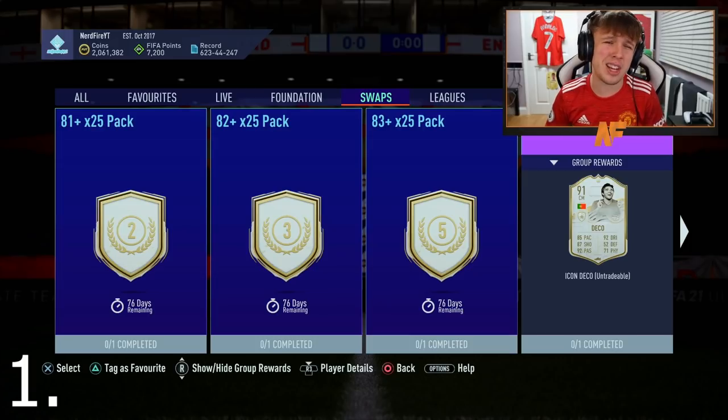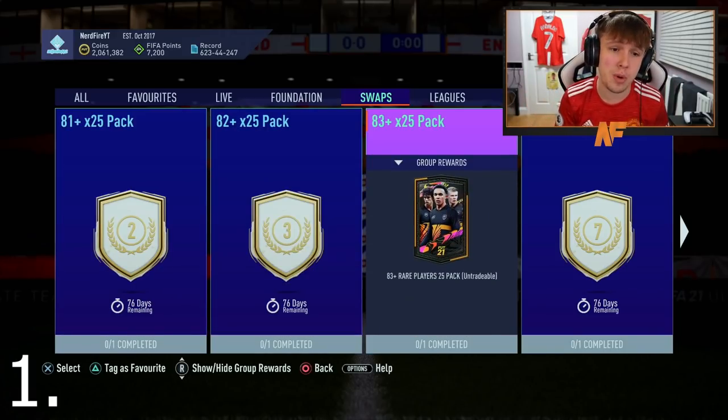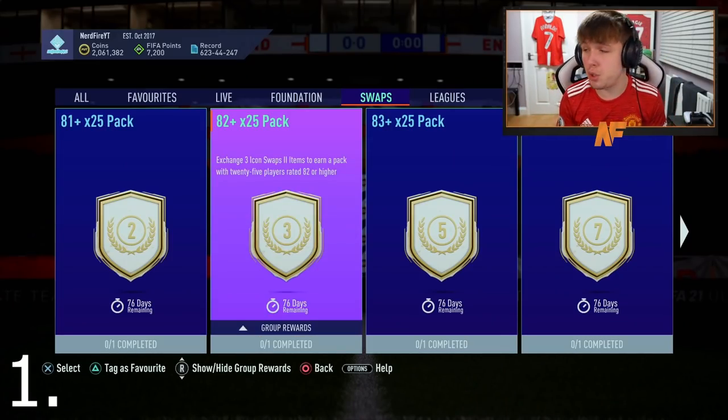At number 1 — probably the best option — is the 81-plus, 82-plus, and 83-plus times 25 packs plus the base icon pack. You might be past the base icon hype but you can still get great ones like Cantona, Eusebio, players like that. If you get a bad one, use them for SBC fodder. These three front-page packs are incredible for SBCs, and you can save them for a promo like Shapeshifters or Fut Birthday. This is what I'm personally going to do — those three packs and probably the base icon pack as well.